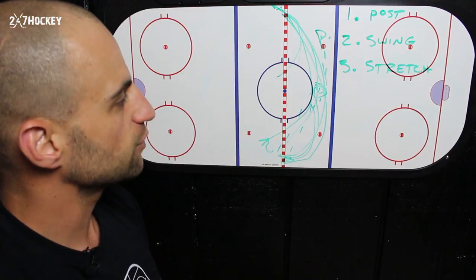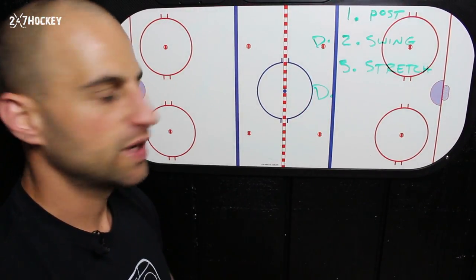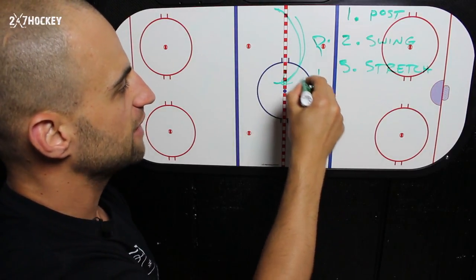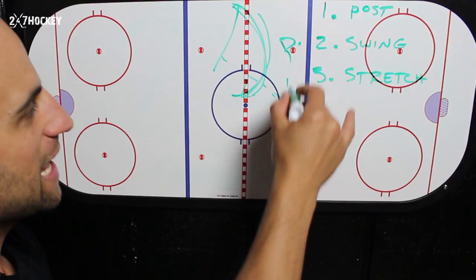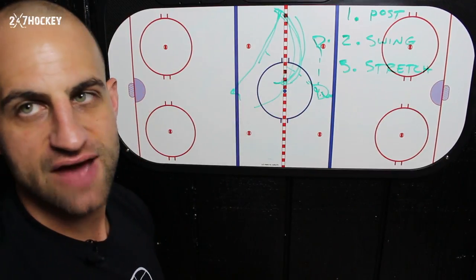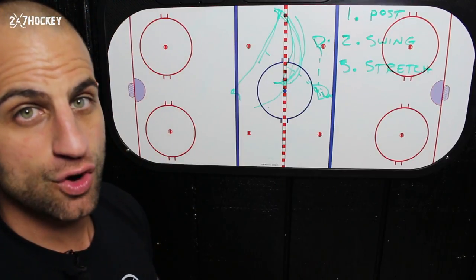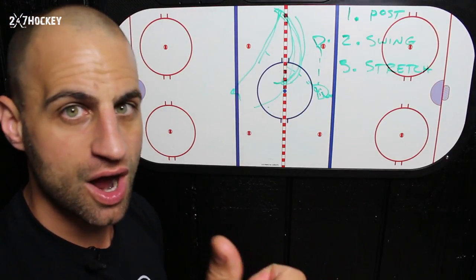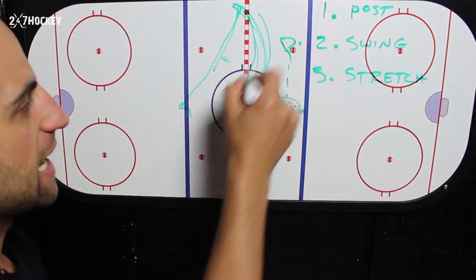Don't swing and then start going up ice wondering why you're not getting the puck. You have to create that good passing angle for the defense so they have a good target. If they go D-to-D again and you're posted up, you can swing with that center — this has to be pre-planned — and now they've got a better passing angle to hit you. The key is making sure you're delaying and the D has their head up, so you don't get ahead of the play. You have to time it so that you're in a good passing lane. That's the difference between a dumb and a smart hockey player — a smart hockey player knows how to work hard and hustle, but also how to time it, delay, and go at the right moment so the defenseman has the best passing angle possible.